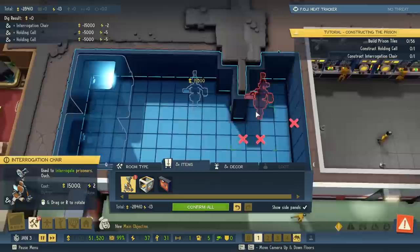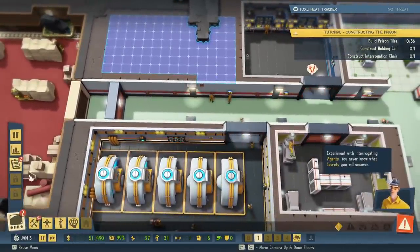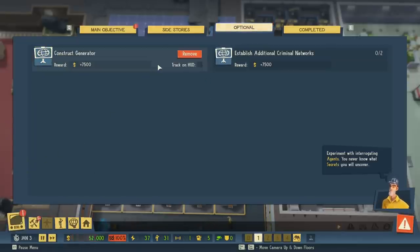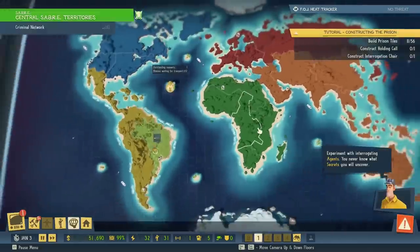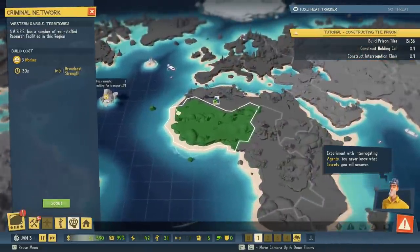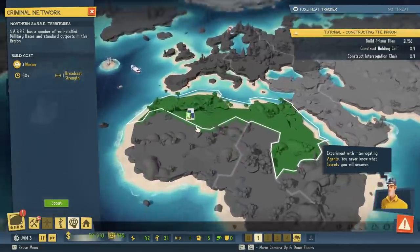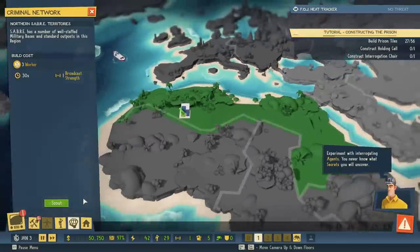New main objective available. Experiment with interrogating agents — you never know what secrets you will uncover. Apparently we hired our minions. Now we just need to construct the extra generator and add additional crime networks. Let's do another one. Send out more minions. Let's go to somewhere in Africa — yes, let's go to the Northern Territories. There seems to be something there already, let's scout that out. Waiting for minions to arrive.